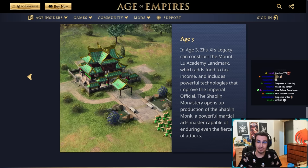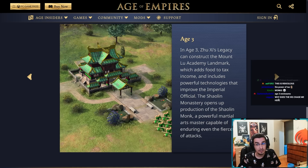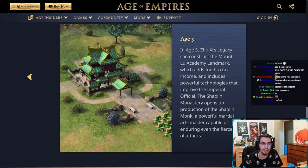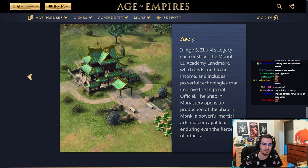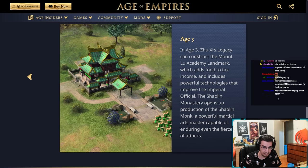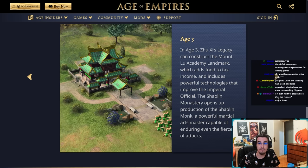The second age-three landmark is the Shaolin Monastery, which opens up the production of the Shaolin Monk — a powerful martial arts master capable of enduring even the fiercest of attacks. This is the third unique unit that Zushi's Legacy will have. I know what this monk does but I can't tell you.